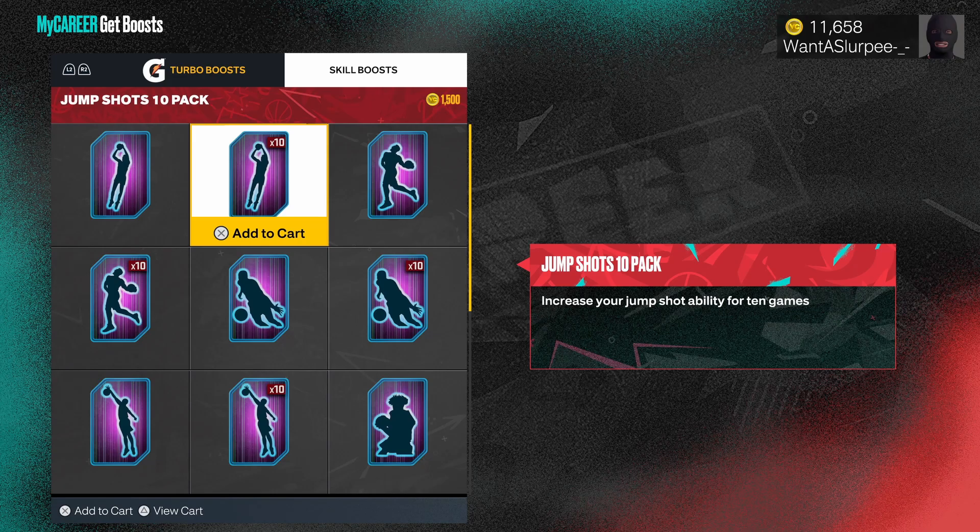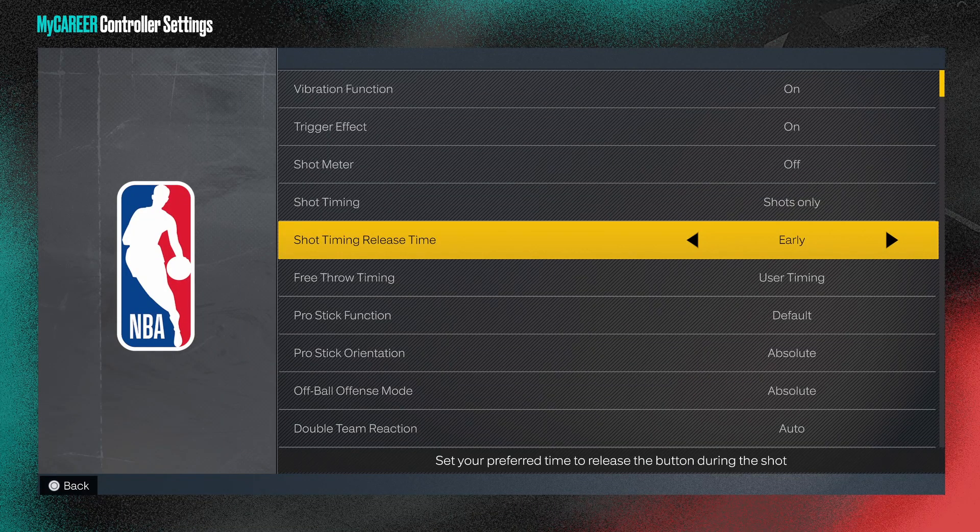First up I'm just going to go over all the basic stuff that you should be using. You obviously want to buy boost — jump shot boosts are going to help you shoot a lot more consistently. The next thing you want to do is find a shot timing that you're comfortable with. For me I use early, I also really like using late.